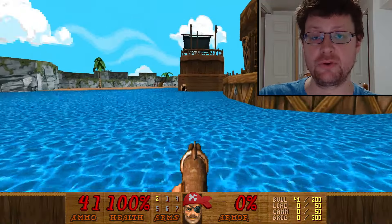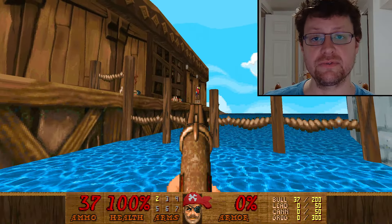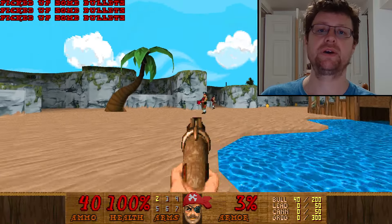It's a pirate-themed Doom 2 new campaign, and there's 32 levels. You get 30 regular levels and then the two secret levels. The last level, level 30, is kind of like almost a little bonus level, but you have level 29 as the final boss.